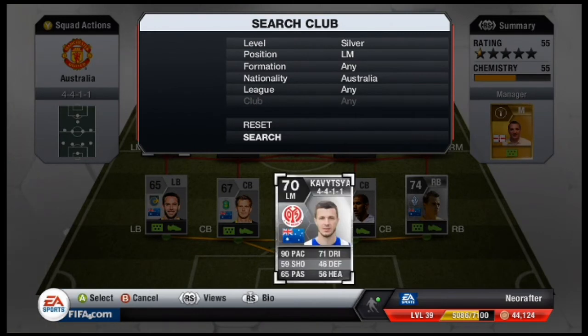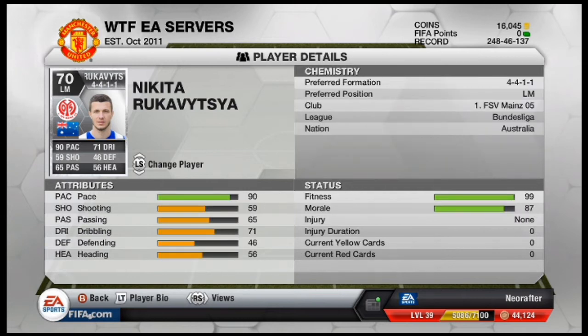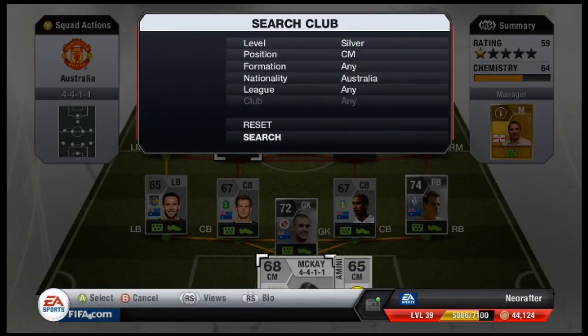In the left mid position, one of my favourite players is Nikita Rukavytsya. He plays for FSZ Mainz 05 in the Bundesliga. Now he cost me 1200 coins, and he's got quite a good pace about him — 90 pace — so he's quite solid.